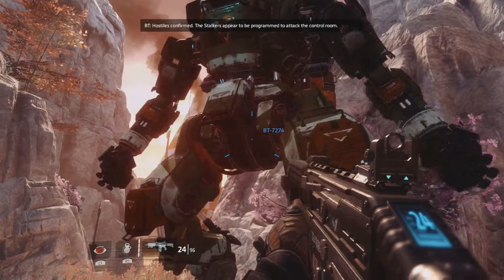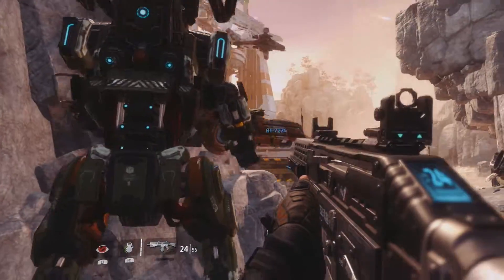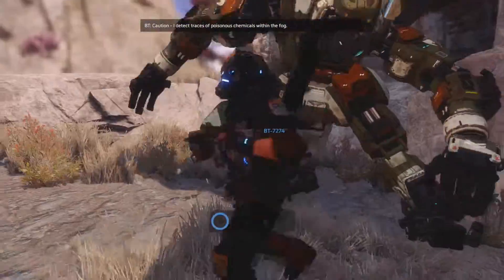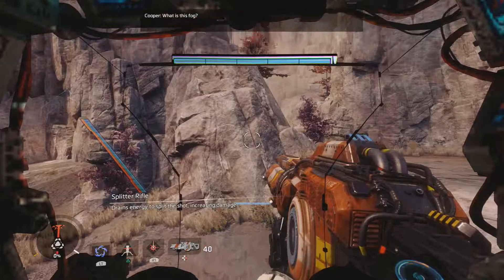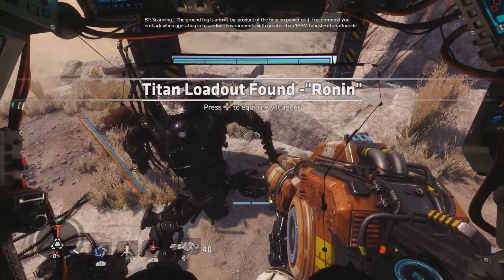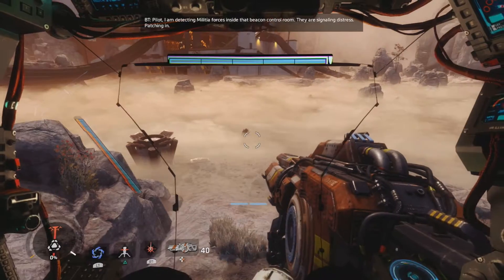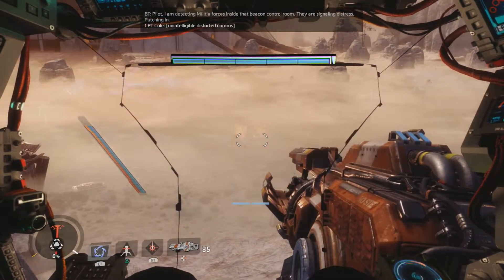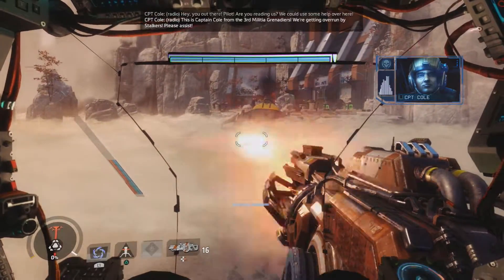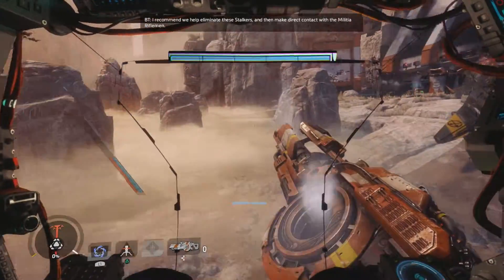Hostiles confirmed. The stalkers appear to be programmed to attack the control room. I detect traces of poisonous chemicals. The ground fog is a toxic byproduct of the beacon power grid. I recommend you embark when operating in hazardous environments with greater than one ppm tungsten hexafluoride. Pilot, I'm detecting militia forces inside that beacon control room. They are signaling distress. Patching in. Hey! You out there — Pilot! Are you reading us? We can use some help over here! This is Captain Cole for the third militia regiment. We're getting overrun by stalkers. Please assist! I recommend we help eliminate these stalkers and then make direct contact with the militia riflemen.